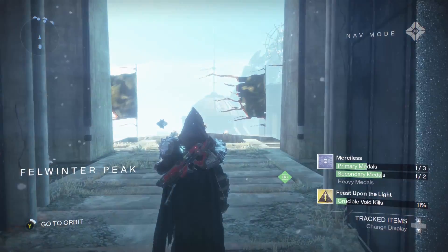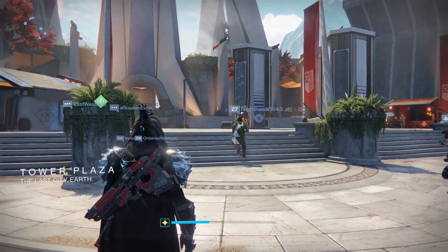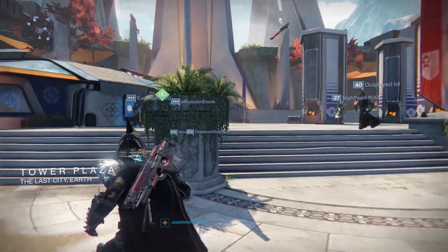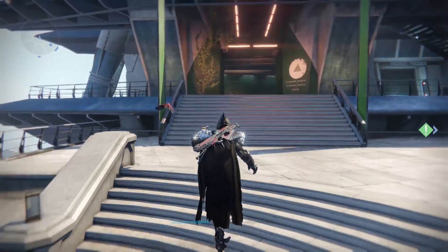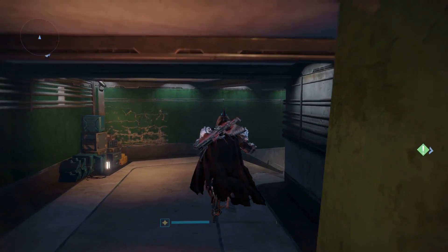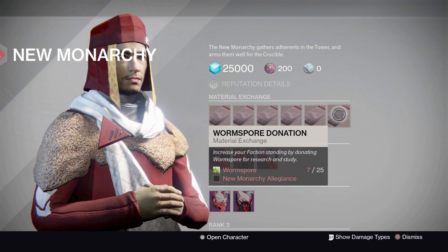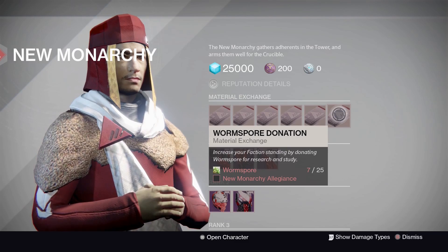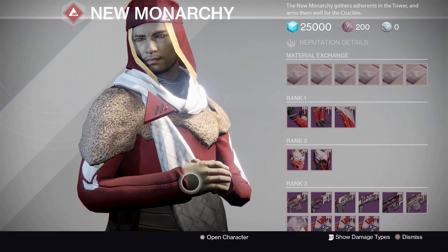Welcome to the Tower. We're going to take a look at all the vendors, check what reputation we can turn in, and review the rolls. First up, New Monarchy — for reputation this week we have Worm Spore donation, so if you need New Monarchy reputation, Worm Spore is how you do it. For New Monarchy weapons, not a lot going on this week. The sidearm isn't too bad but unfortunately doesn't have any range perks. Sights: True Sight, Fast Draw, Quick Draw.